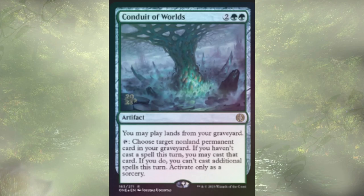Moving into our artifacts, we've only added a single one — Conduit of Worlds. It's a four-cost artifact that lets us play lands from the graveyard. We also have the option of tapping it and choosing a non-land permanent card in our graveyard — if we haven't cast a spell this turn, we get to cast that card, though we don't get to cast any other spells that turn. We can only activate it at sorcery speed. It's really here for that first effect of just letting us replay lands from our graveyard.